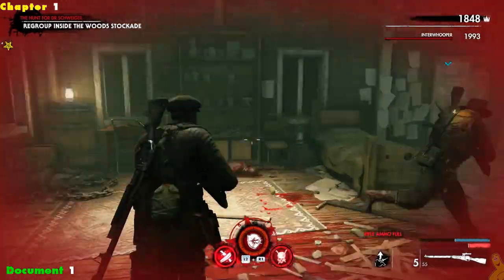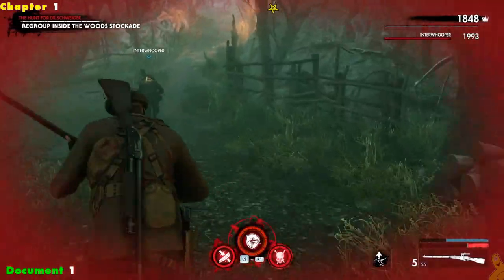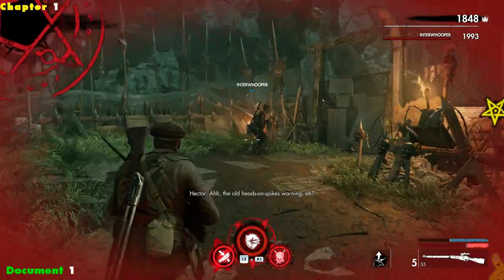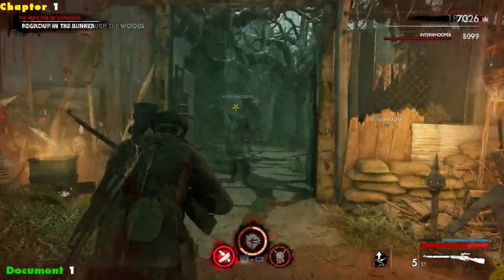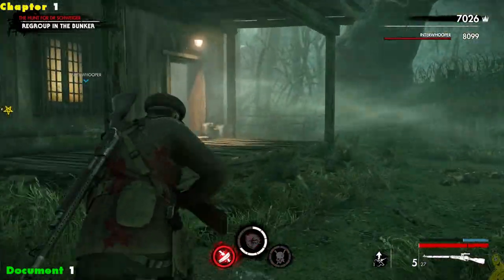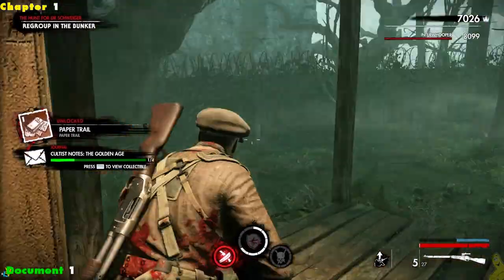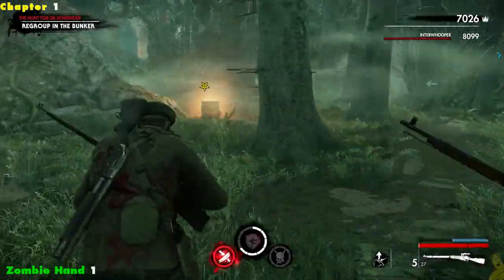Now we're gonna trudge our way through and grab those collectibles. We're going up and around and off to the right into this nice cabin-like area with a nice fire — gotta stay warm. We're basically following the task which is to regroup inside the woods stockade. Make sure you grab that document off the lazy boy sitting inside that cabin — lots of stuff hiding inside which is good.